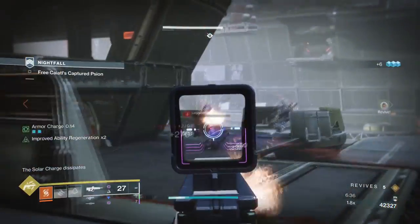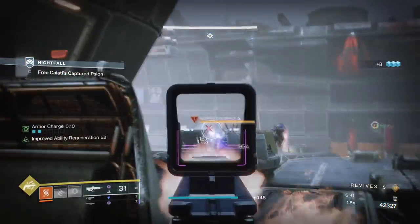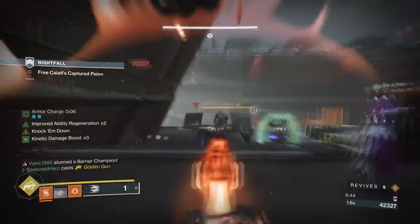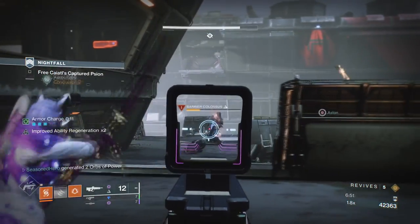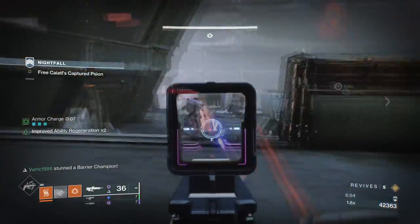Damage may be lower but usage can be amplified with faster super regen so you can spam it more often. In our case we'll be using x3 kinetic surge mods to enhance our Golden Gun and further enhance Celestial Nighthawk damage even more. You can get around 300k to 500k damage with the right setup in mind.